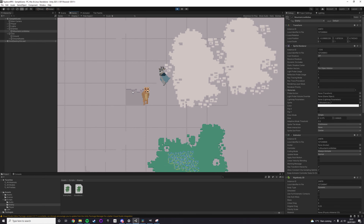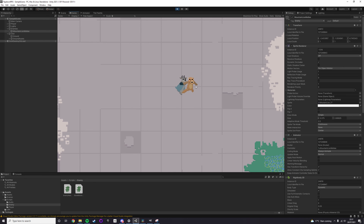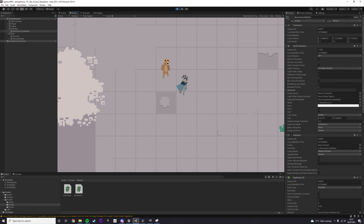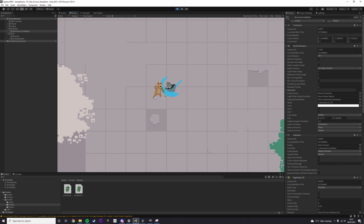So then I made an enemy. I decided to go with a mountain lion, fitting with the mountain theme, and made some animations and sprites for it. Then I started making a state machine AI, which was a hell of a learning experience.